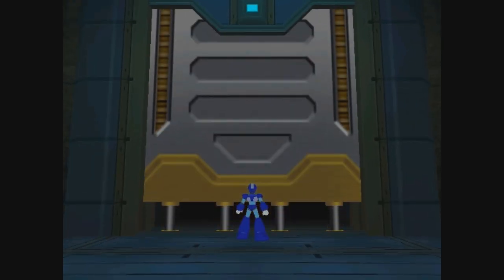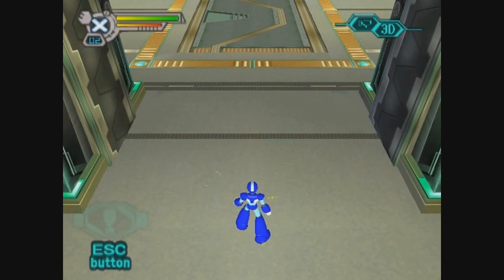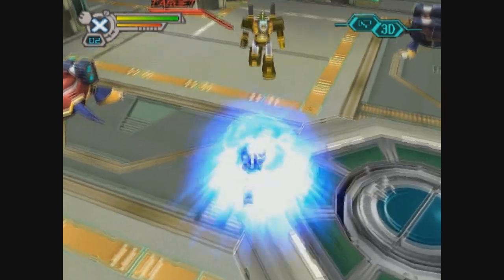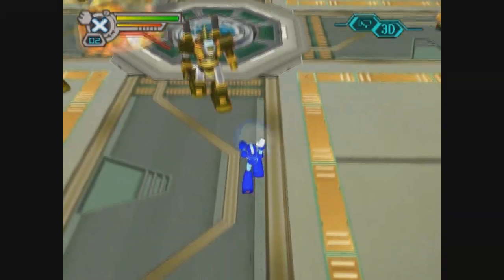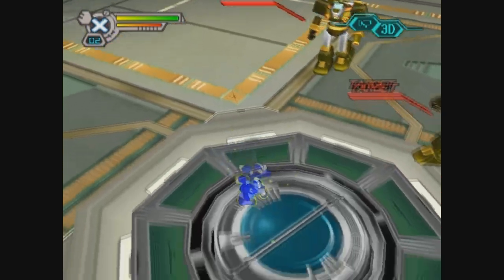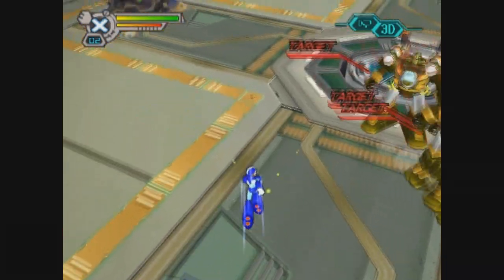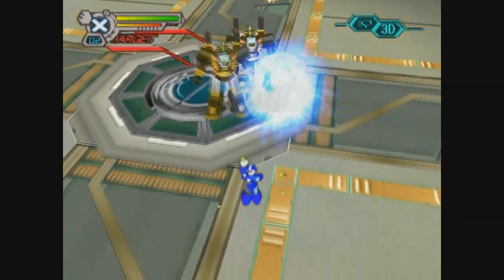And another cutscene that I don't care about. And now for a very, very interesting segment. Here we have to kill about a hundred of those big Proto Rides. They all say target on them, and they're, as you might expect, our targets. They will constantly spawn until you've killed enough of them. There's also a couple Mega Tortoises around, and because they're coming in from all angles, you gotta kill them as quickly as possible, pay attention to all of them, not run into them, not run into the Mega Tortoises, and yeah, that's not that easy.